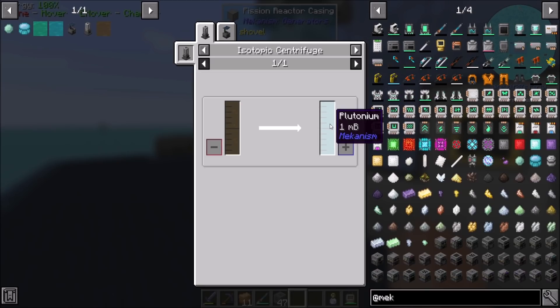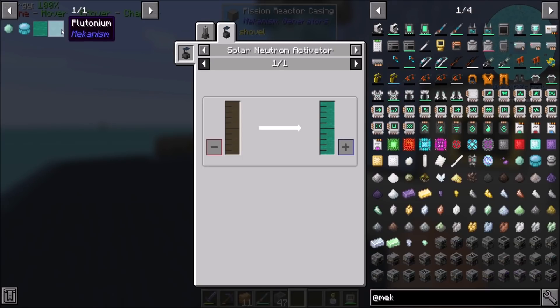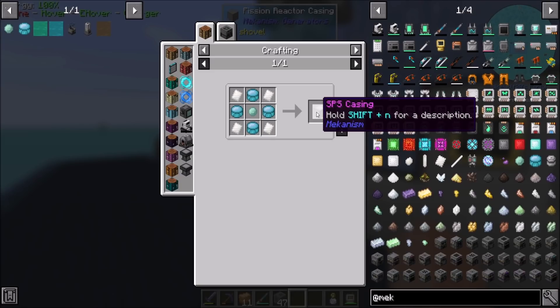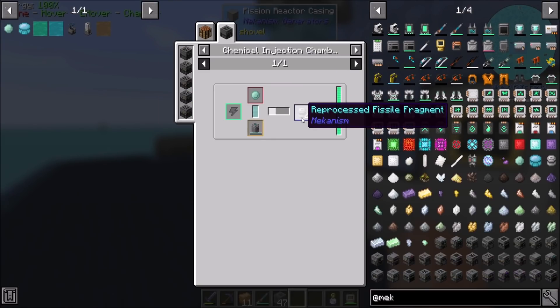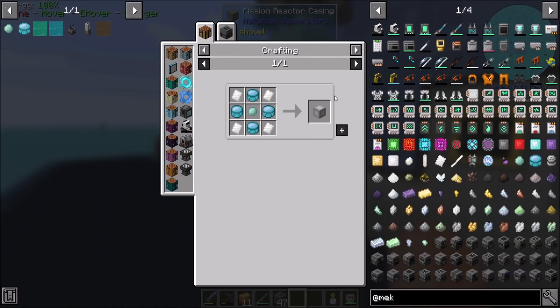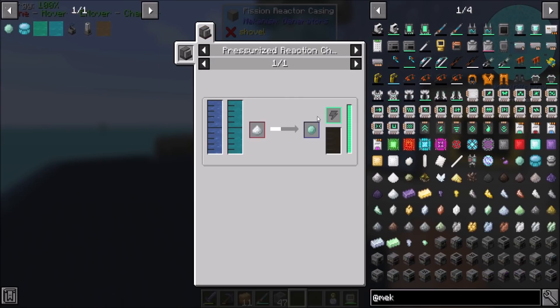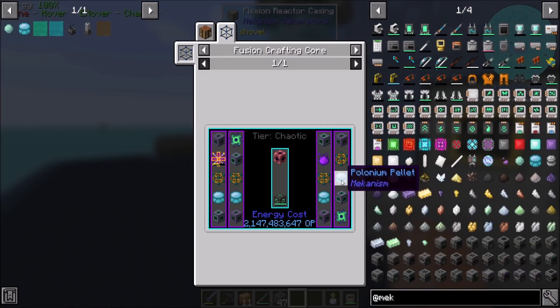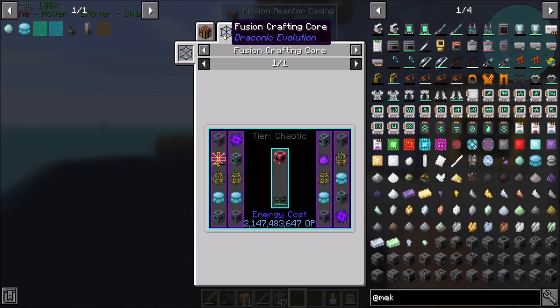That nuclear waste can be turned into plutonium with an isotopic centrifuge, or polonium with a solar neutron reactor. Plutonium can be turned into plutonium pellets, and we're going to get spent nuclear waste — that's the stuff that needs to be stored. Those plutonium pellets can be turned into SPS casings, or reprocessed into fissile fragments, which gives us more fissile fuel. If we're having a problem creating nuclear fuel, we could go the plutonium route — it's also how we get the SPS casing, which is part of the multi-block that makes antimatter.